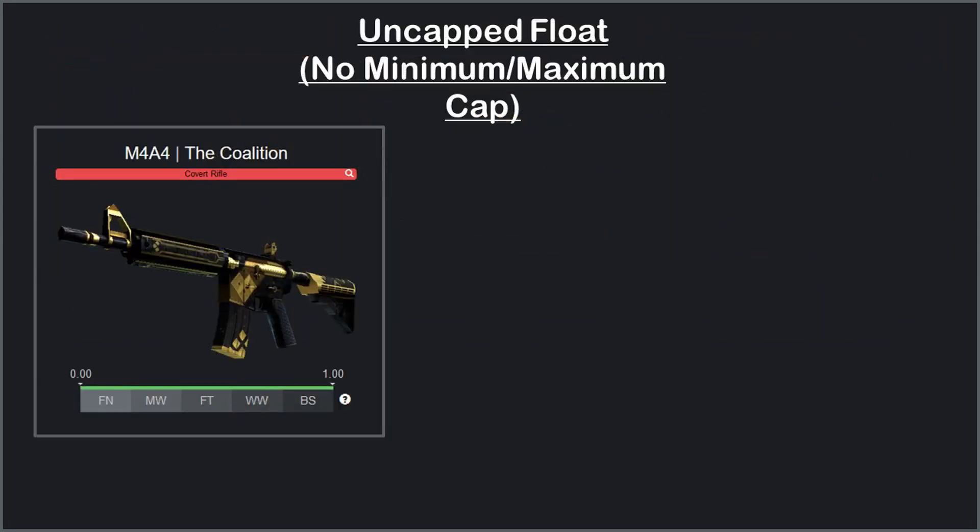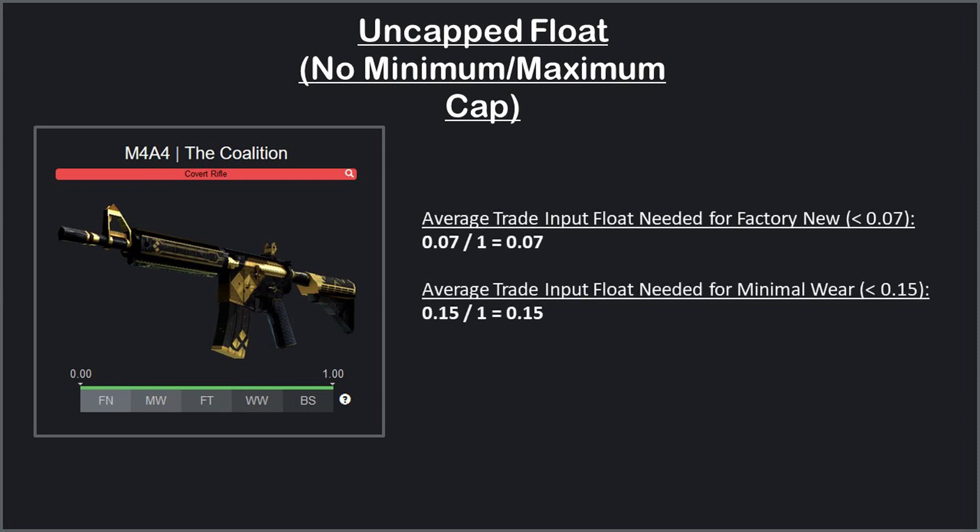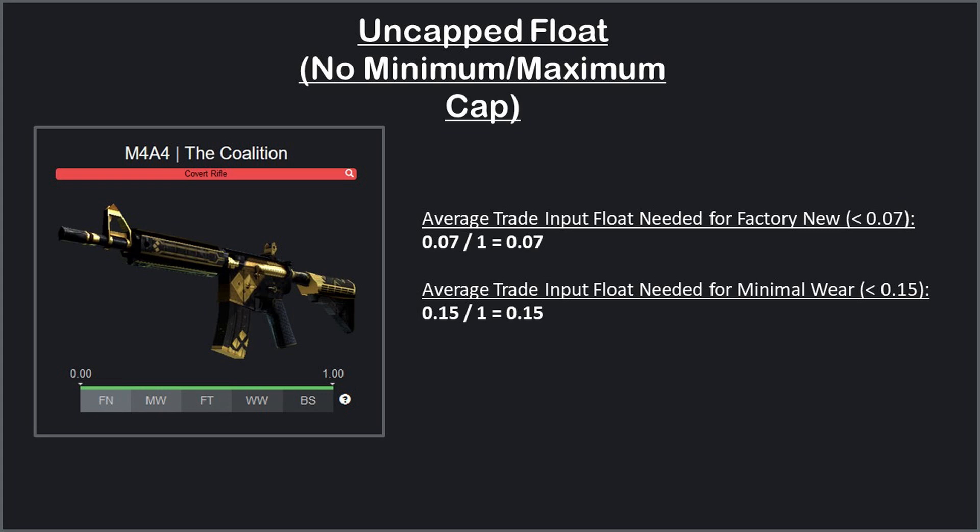Starting with the most straightforward scenario, in order to calculate the input float needed, you divide the max float for a given wear condition by the skin's maximum float cap. So in the example with an uncapped skin, if we're going for a factory new output, the max float for the wear condition is 0.07. Since the M4A4 has an uncapped max float, we simply divide 0.07 by 1, which is obviously 0.07. The reason I even bothered mentioning that is because it makes it easier to understand how to calculate this for the other scenarios.